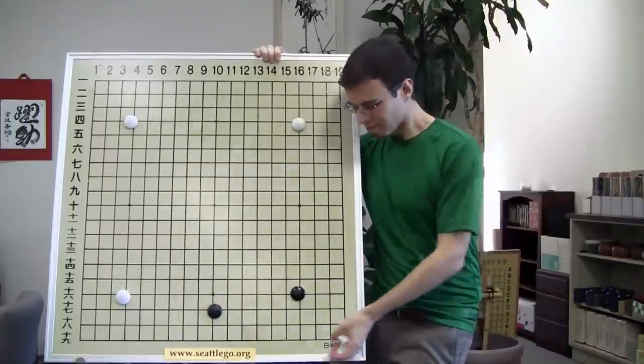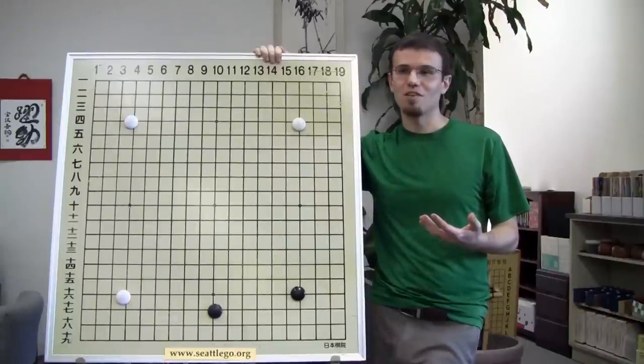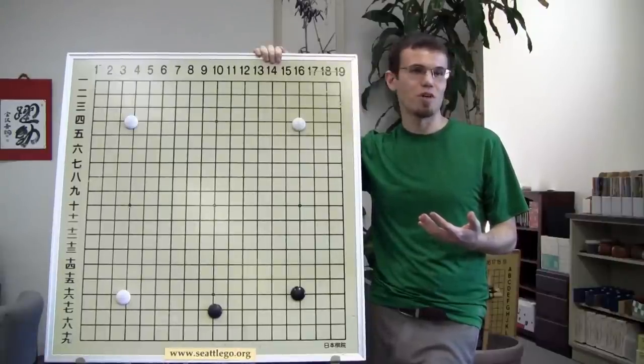There's a very big difference between this position and this one. We don't want to play a two-space base in this situation - we want to do something much more active, cover more territory. You guys got some good variations. You want to take a minute to practice them on the board? Try to recall them? All right. Well, thank you.